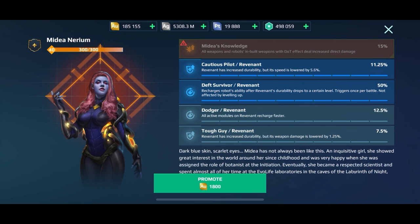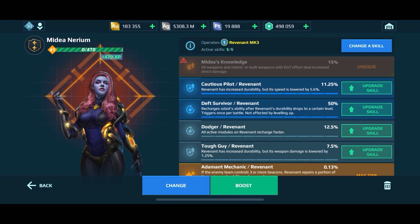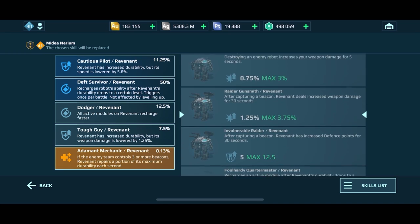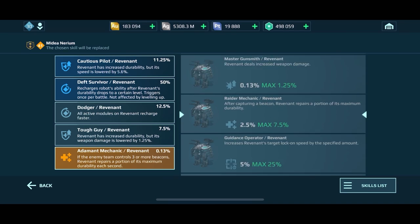Now we have another skill we want — Tough Guy, which is very, very good. So we're going to continue on to promote. This one here, Adamant Mechanic, I don't necessarily want. At 200 gold it's still safe to keep spinning because it's cheaper than selecting the skill outright. We're going to spin a couple of times to see what we get. Raider Mechanic — that's not a good one.